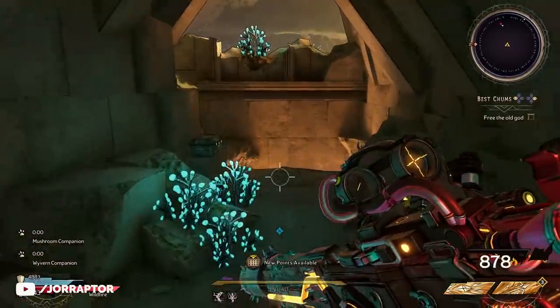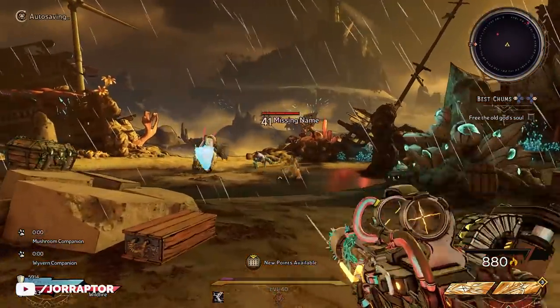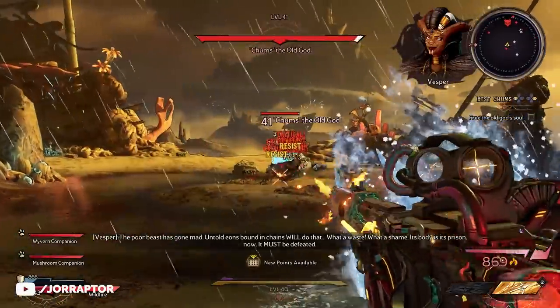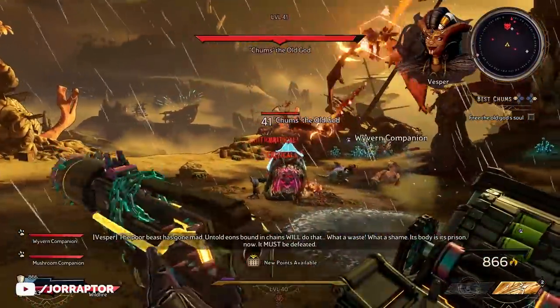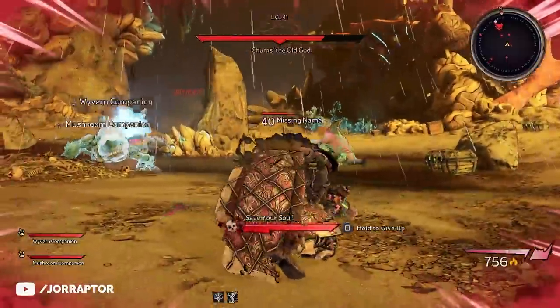After clearing all encounters, you will eventually reach the boss of this first DLC: Chumps the Old Gold. So far he doesn't pose that much of a threat — I was able to pretty easily take him down at Chaos level 20. Plus he spawns a lot of adds, so if you do go down it's easy to get a kill to revive yourself.